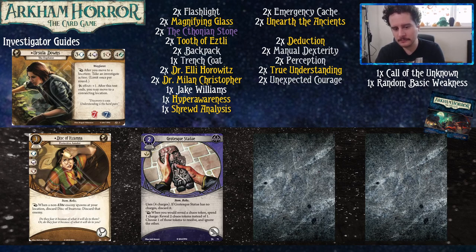The Grotesque Statue is probably the most valuable four experience points and two resources you will ever spend. Something that Dr. Ellie can hold and find for you, something you can keep in your backpack. You play it and then you get to succeed on some tests, which is very good. When it's out of charges, you just discard it and she soaks damage for you. Then you just play a new ally — your deck has five of them.